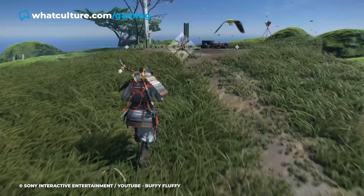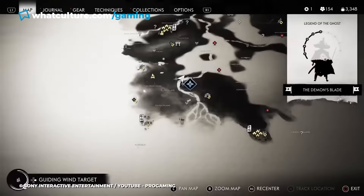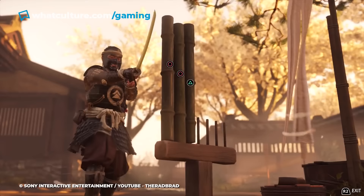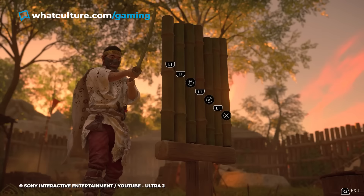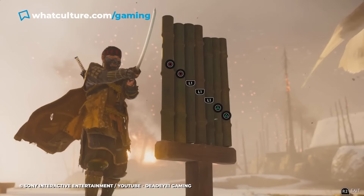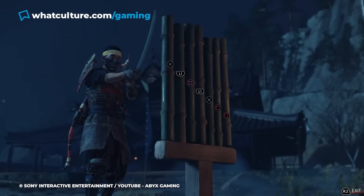But one less relaxing inclusion is the Bamboo Strike minigame. Scattered throughout each of the island's main regions, this activity requires players to cleanly slice through bamboo by memorizing and then quickly inputting button prompts that appear on screen. Somewhere between a memory and rhythm game, completing these challenges is no easy task. They require a keen level of dexterity and accuracy to enter the button combination in the small window of time given, with the challenge intensifying as the number of presses increases from 3 to 7.